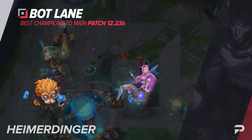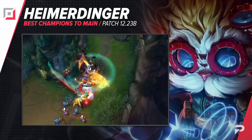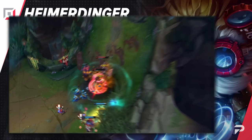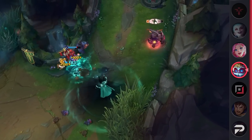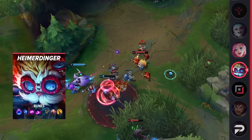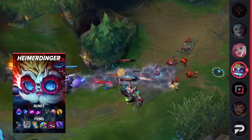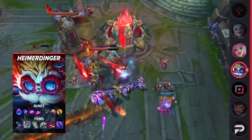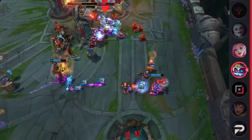Down to the bottom lane, the first pick we have is Heimerdinger. New year, same old broken non-traditional bot lane carries. Heimerdinger is just way too consistently good for a pick that is so uncommon. He has consistent damage, pushing power, poke, and his own form of self-peel that makes it impossible for enemy lanes to go in on him. He literally has everything, including the option to use his ultimate for massive AOE crowd control via his empowered grenades in fights when the enemy tries to battle it out in a choke point.